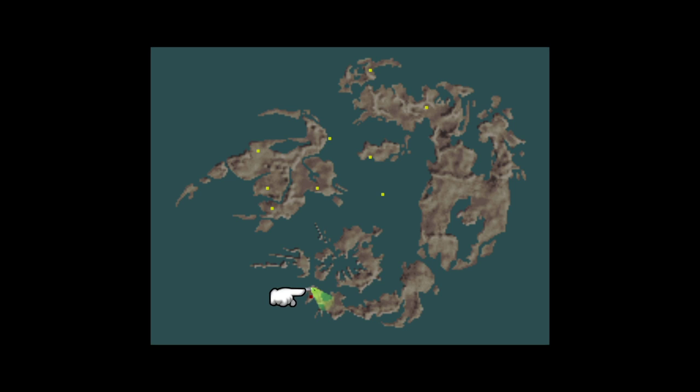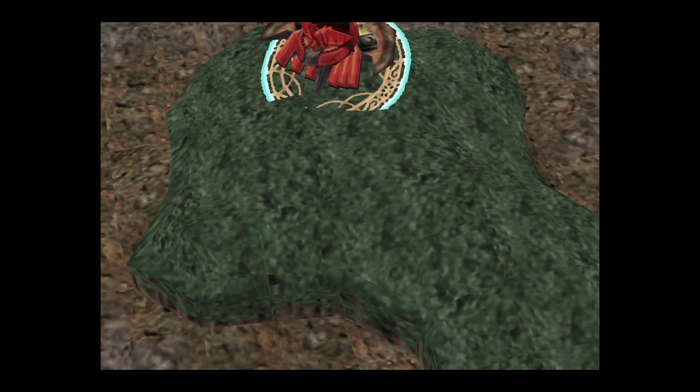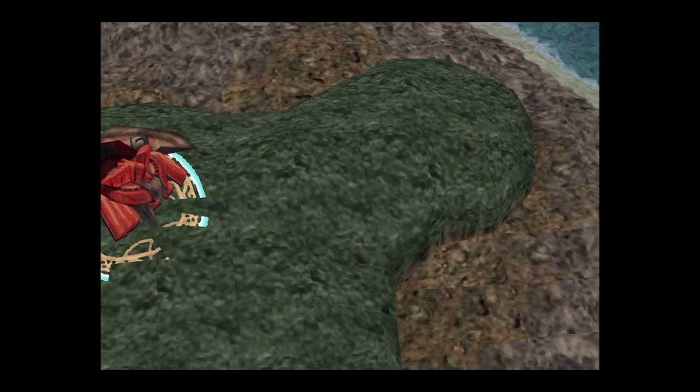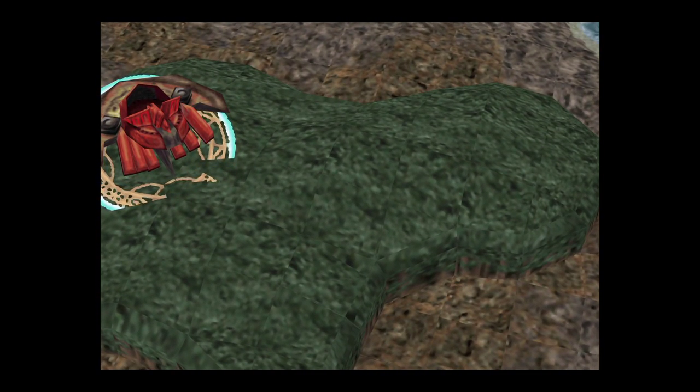Instead, we're going to be farming Ruby Dragons. You want to use Balam Garden to take you over to the central area and make your way to this particular forest. If you've already watched my previous video showing where to find these guys to farm Meteor Magics, you know where you're going. You can also see Galbadia Garden is just sitting in the forest — we'll leave that for now.